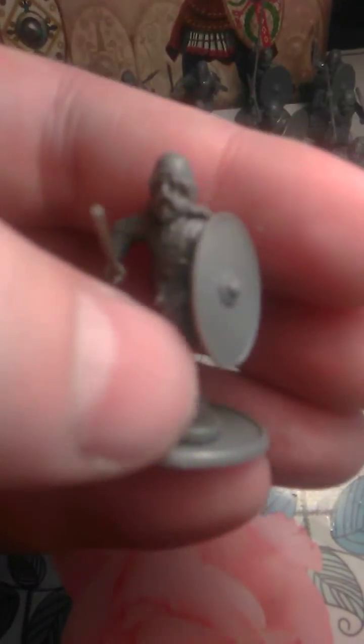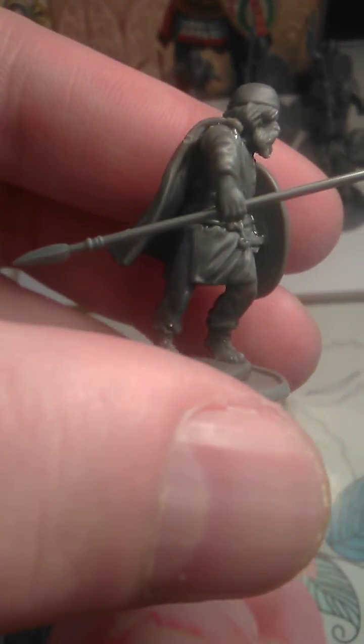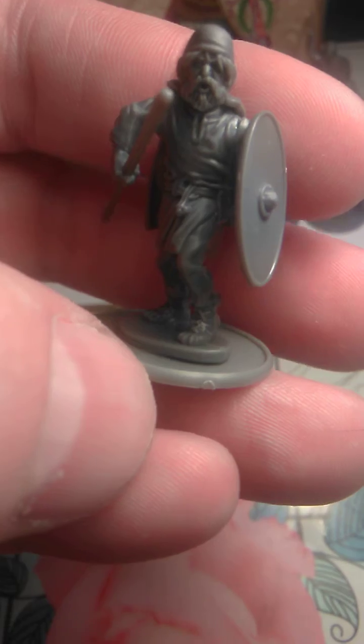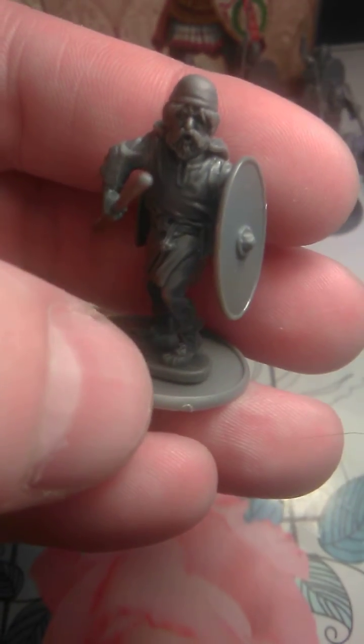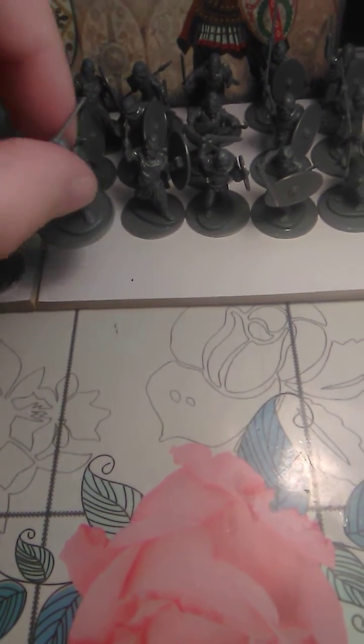This is the first guy with the spear, just marching forward with shield up. I gave them mostly this type of helmet — it is flat and round — mostly for the spear guys. I think in the first row I put the shields and swords.